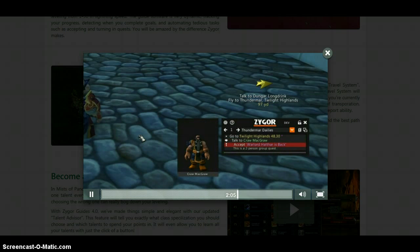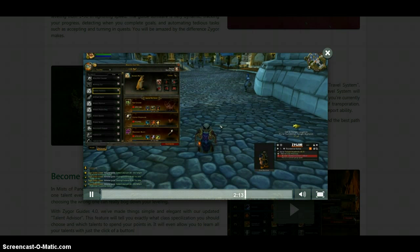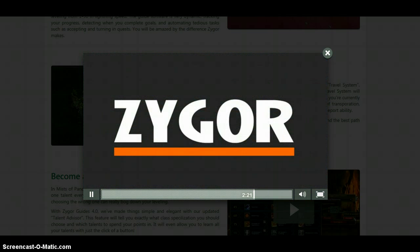Now, it loads the new guide and immediately reroutes you to your new objective. Maybe later, I want to track down a new battle pet. I simply load the guide for that pet, and once again the Travel System updates itself with the new direction. It's that easy. These are just a few examples of how the Travel System can intelligently plot routes for you. The Travel System is going to make things much easier for you and give you even more freedom as a player. In fact, this feature has proven so beneficial that we're adding it to our entire suite of products. You'll never have to worry about losing your sense of direction when going off course or jumping between different guides.